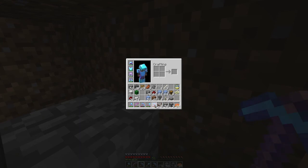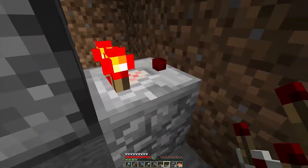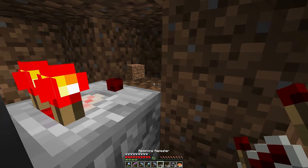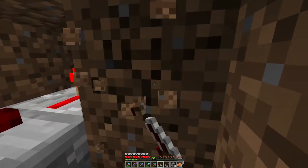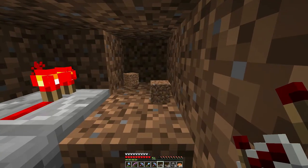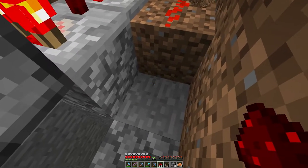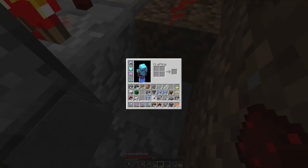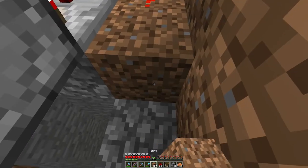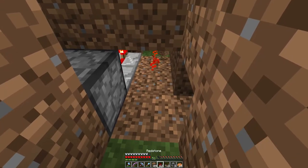I need to get a comparator and a redstone repeater. Put a comparator down — so now whenever there's something in there, that will light up. Now we need a redstone repeater and we're just going to leave it like that. Then I need some redstone — come back, place it over here like that. And then I think I'm going to need to — actually, wait a minute. This should work, shouldn't it?